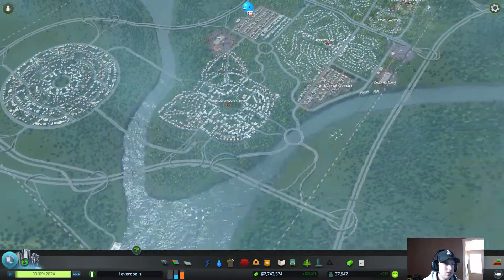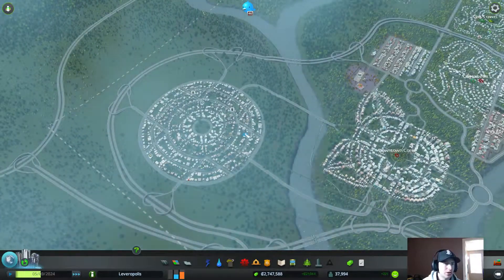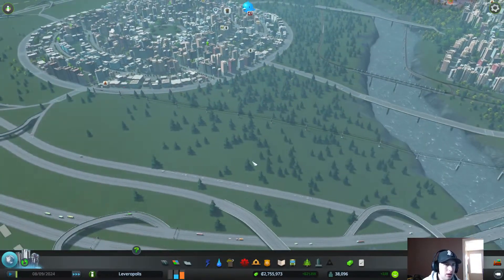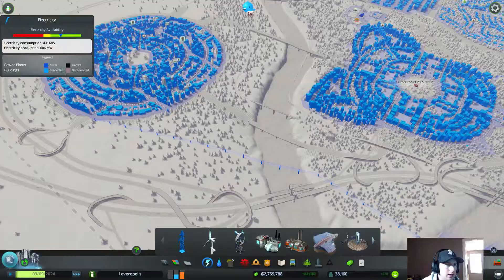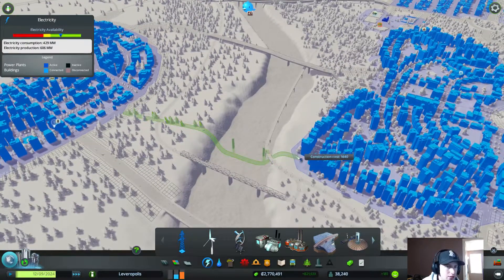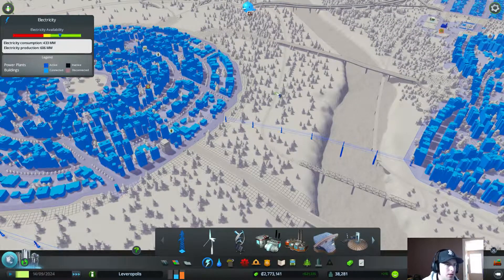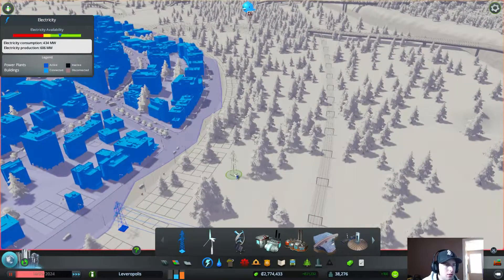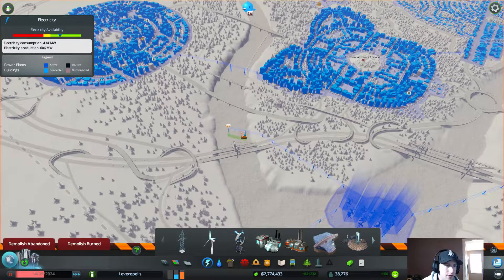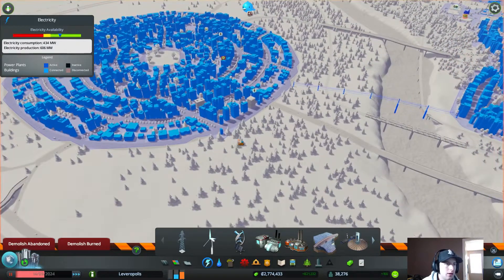Now we'll do our shopping district. I think we'll do it right in here — this is a good spot, with a couple exits and entrances. We do have some issues with the power lines; I'm not sure if things will connect up or if this area will be connected to the power grid. Let me check — it looks like it is connected, so that's good. I can get rid of these power lines, and from that we'll have a big area all set.